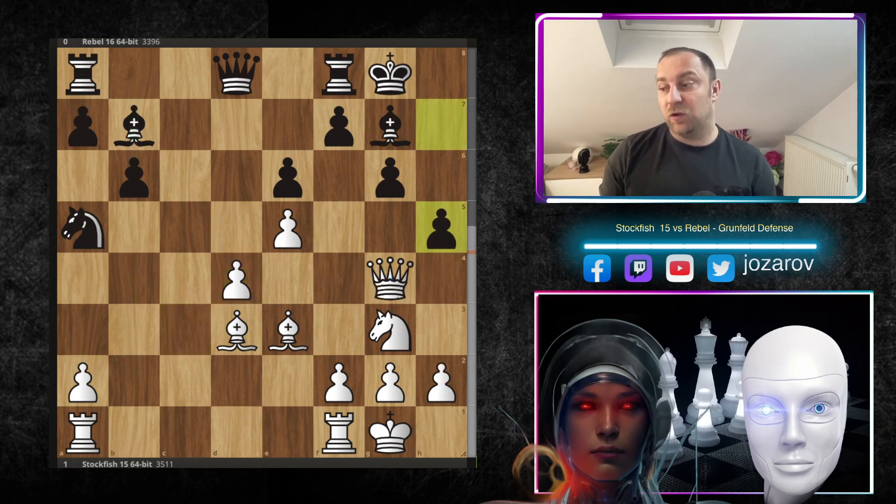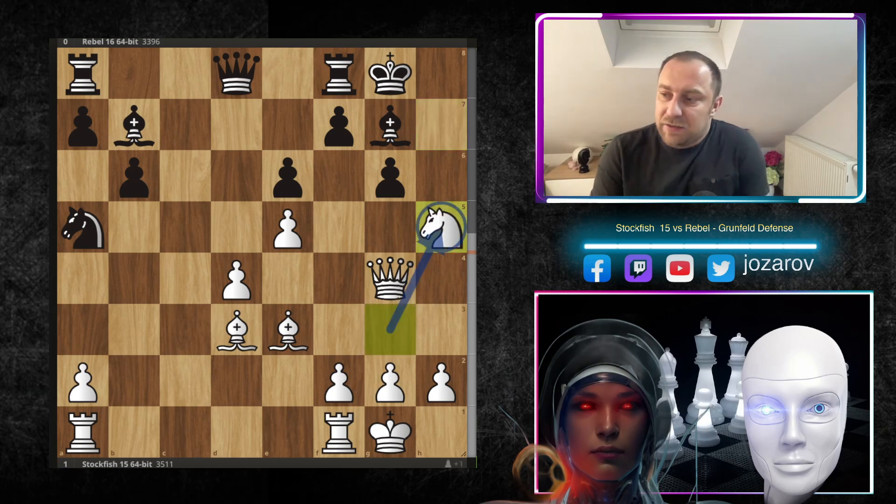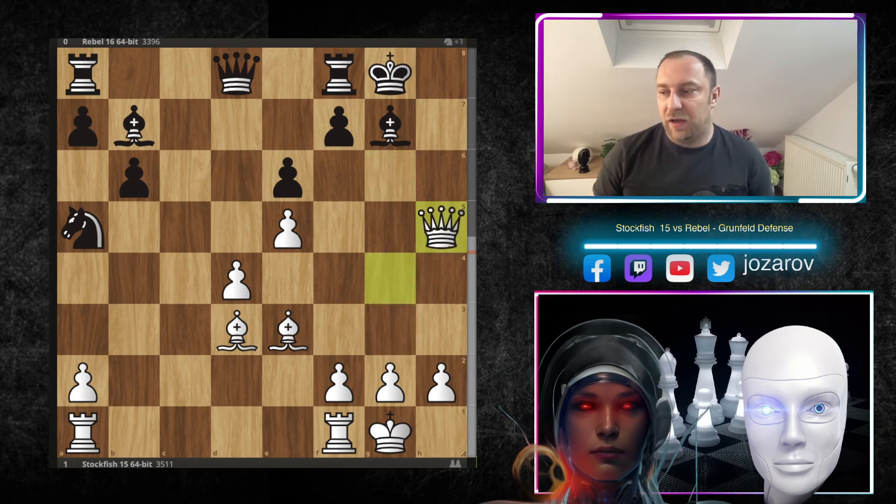This is a razor-sharp game because White needs to destroy Black's defense. If White reaches the endgame, the game is over for White. Stockfish continued with h5, and the Rebel engine hoped to kick the Queen away. Stockfish played the brutal Nxh5 immediately. After gxh5, you have to step back with the Queen or take the pawn, but from this point on, White must play extremely accurate attacking moves — one slightly inaccurate move and the game could be over.